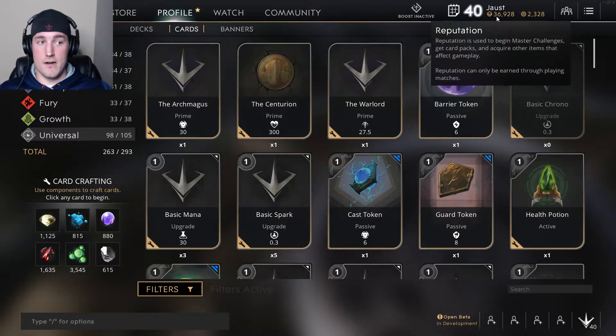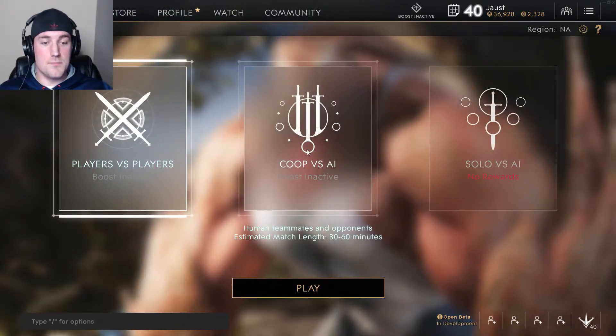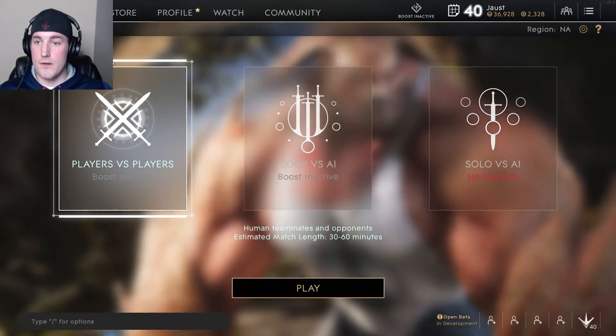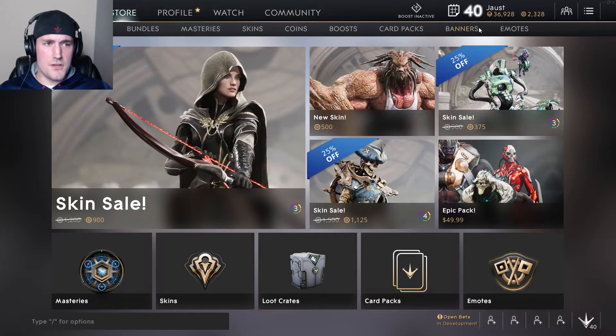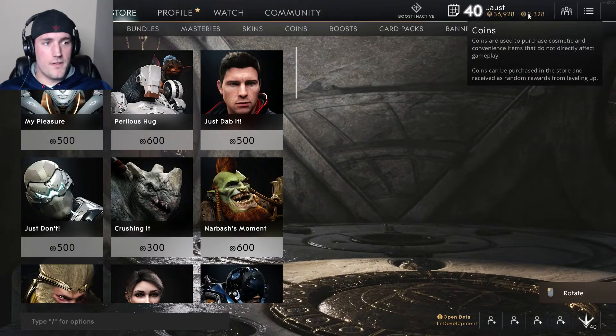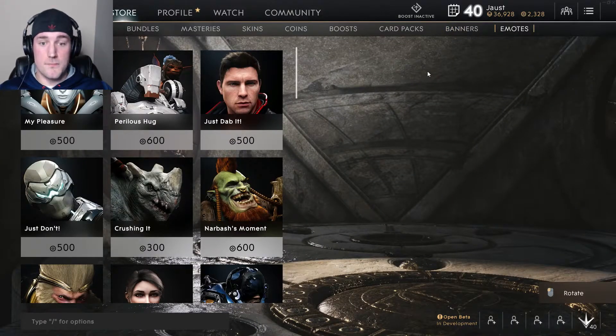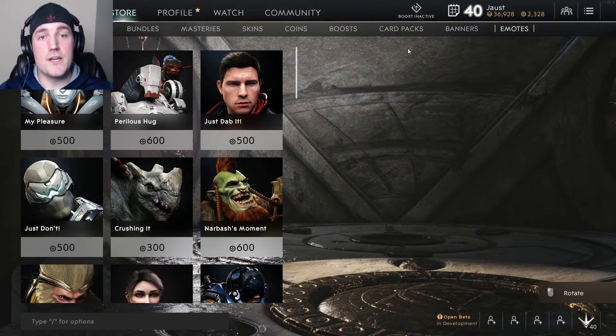If you guys do want to buy cards, you need to use Reputation. Reputation is earned by playing the game — that's all you got to do. You click the play button and then you go over to the store. You can buy all sorts of things. I actually purchased a bundle that gave me a bunch of coins because I love Paragon so much — no joke, I bought something with no intention of spending it just because I wanted to support this game. That's how much I love it, and if you guys can get even half of the enjoyment I get from this game, you're gonna be loving it.